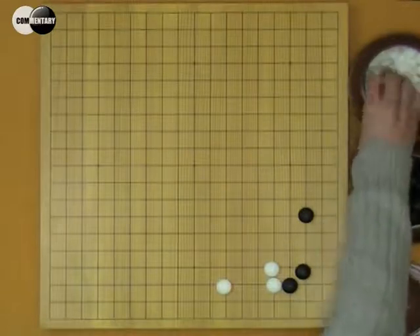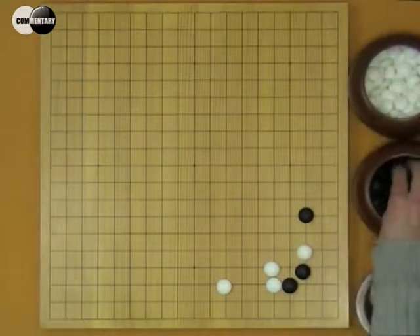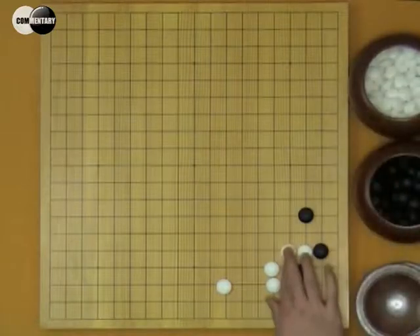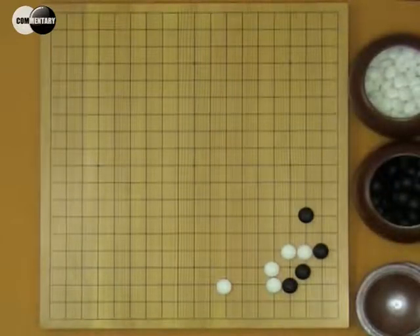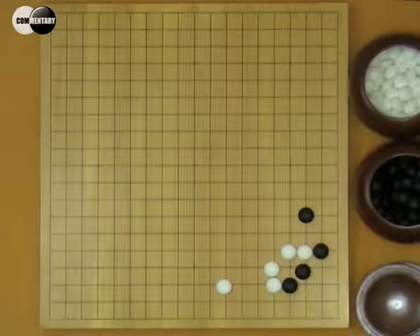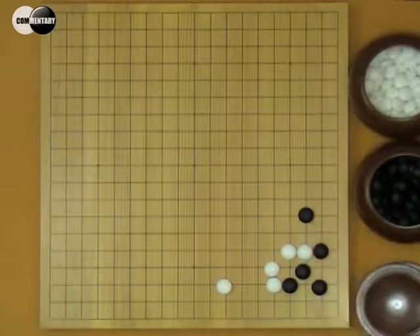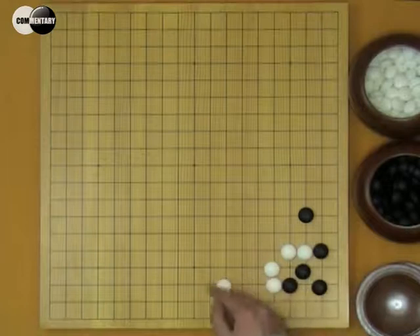If B plays here, W will hane. B hane, W pulls back. Next, B has to reinforce here. B's territory is very small. W's influence is very strong. This result is bad for B.